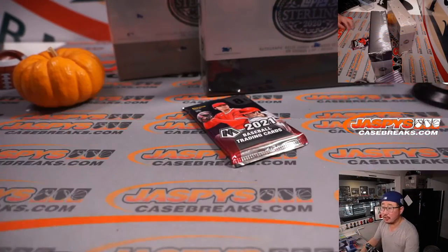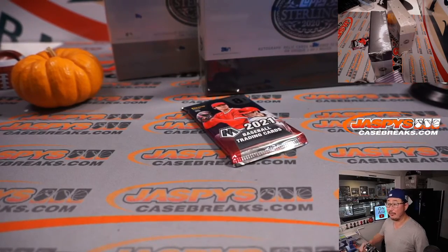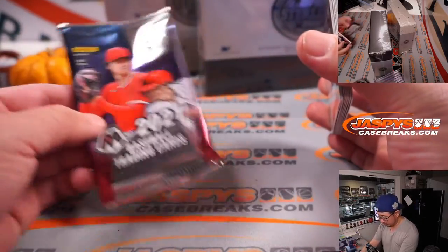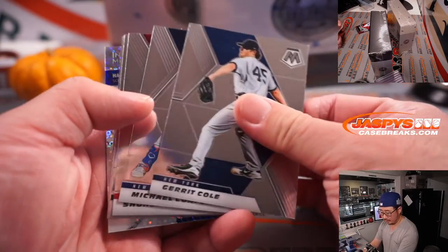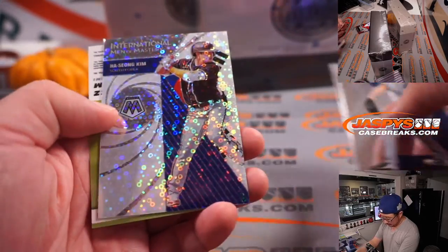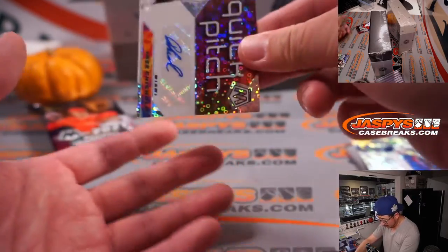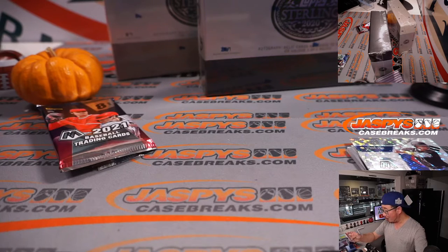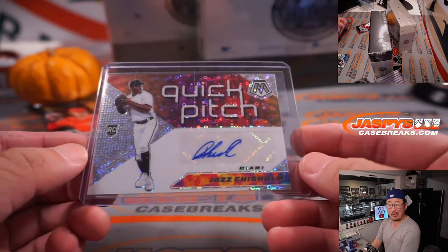Those are the two Sterling boxes — that'll be in the next video. All right, there's your quick pitch pack. And we got an autograph — out of a filler pack! Quick pitch auto, and it's a nice one too. Jazz Chisholm rookie auto for the fish. Jason Kirsch, who bought a spot straight up, won an extra spot, got randomized the Marlins, and ends up with an auto. That's not too bad.